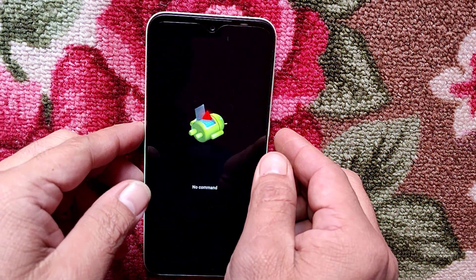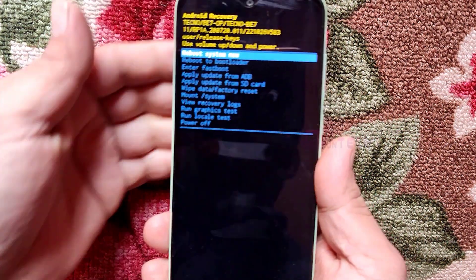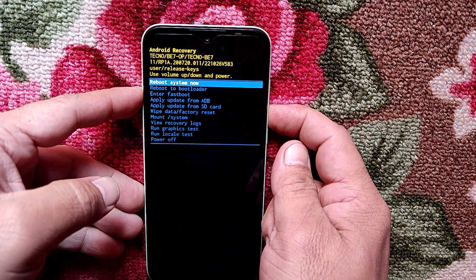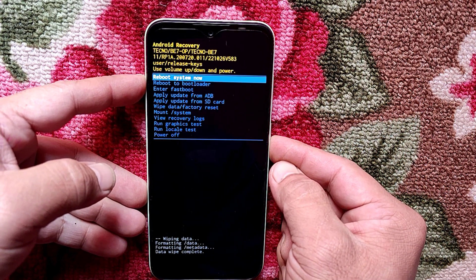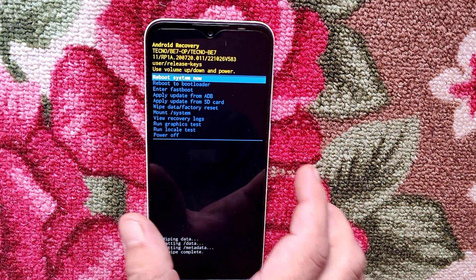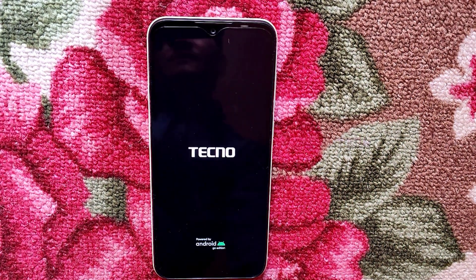Press power, volume up, and volume down together. Now select wipe data and factory reset — press power and volume down, then press power to confirm. Okay, wipe data, formatting data, formatting — that will clear the screen lock.